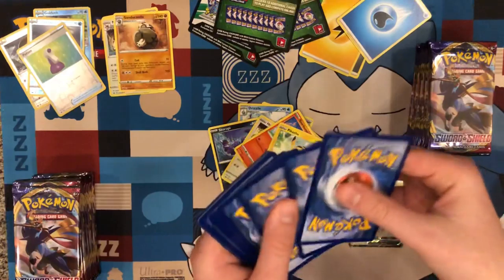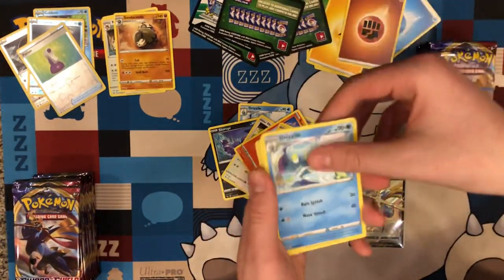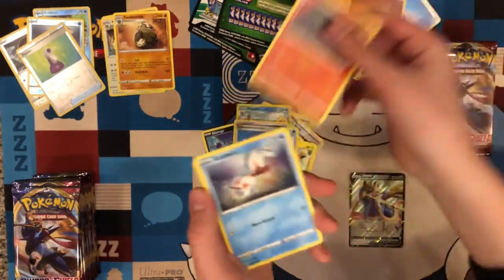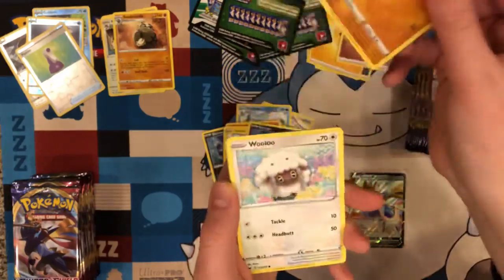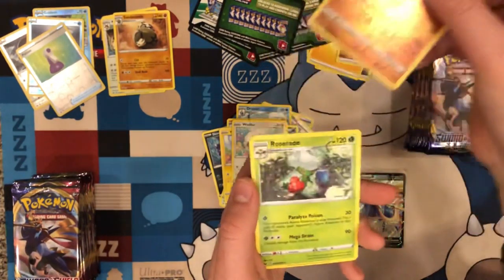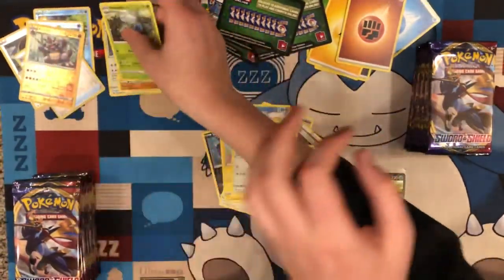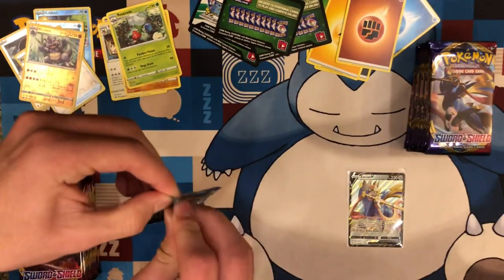I saw a ton of Victini's too. I got one. I don't like Victini. I saw Cramorant a little bit — he wasn't crazy though. Skarupi, Clobopus, Wooloo, Reverse Rhydon, Roserade. Not terrible. Let's see what this guy can bring us.